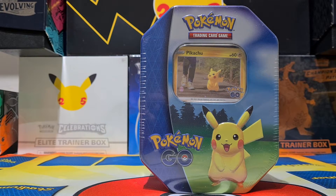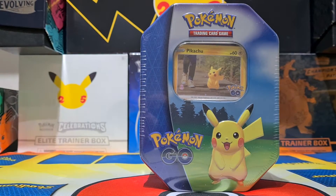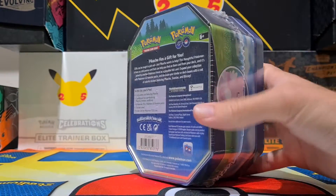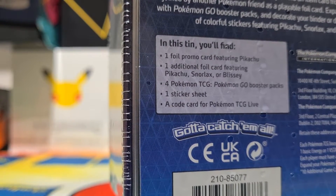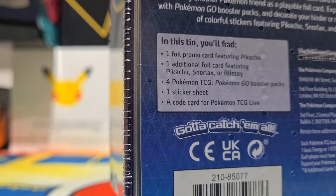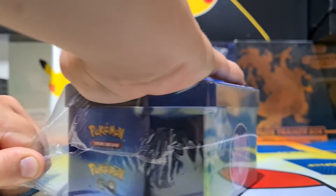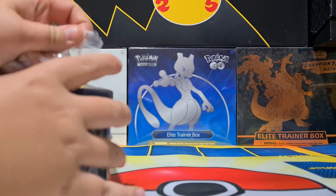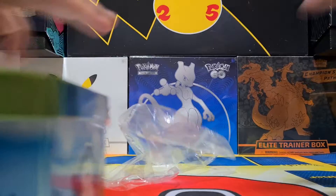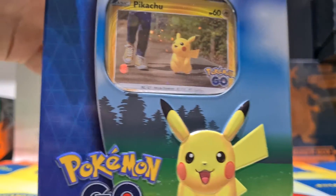Hi guys, it's Harry and Andy here. We're back with another video and this one is a Pokémon Go team tin. Let's have a look at what's on the back of it because I don't even know what's in it. You get one foil promo Pikachu at the front and an additional one as well. You get four packs, a sticker sheet and a code card. Let's get into it — this is the first time we've opened a Pokémon Go team tin.